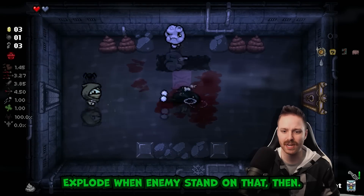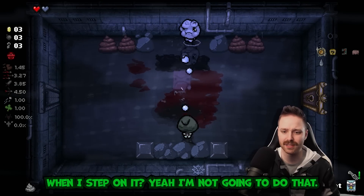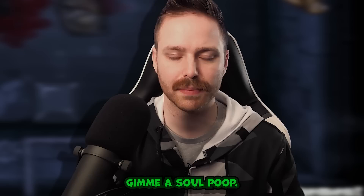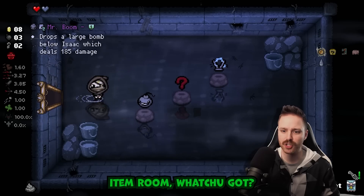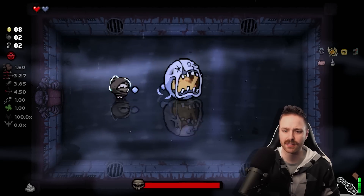That's the brownie face - does it explode when enemies stand on that, or does it just hurt me when I step on it? I'm not gonna do that. Oh thanks, brownie face! Give me a soul poop. I'm just gonna go ahead and take that. Got Min Min for the boss.